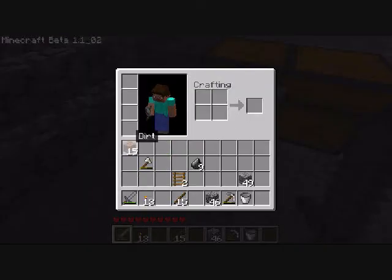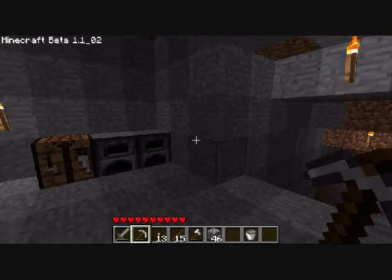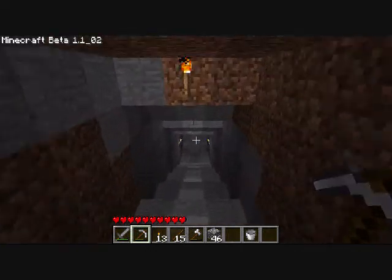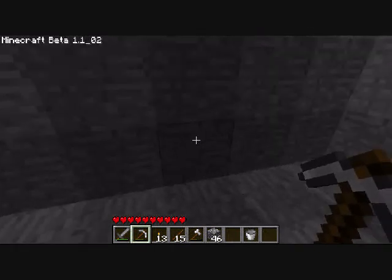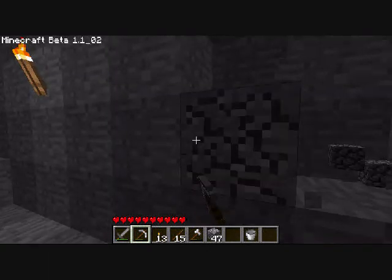Just putting my sword in the first slot, so just in case I ever encounter bad guys, I am ready for them. I also finished this staircase down. It's just very smooth. Right down there is the tunnel, the little ladder that I made to my nice little cave system.